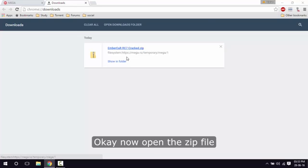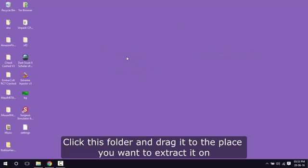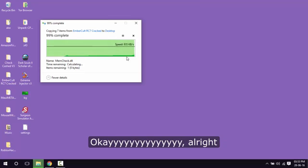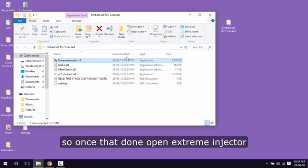Now open the zip file, click the folder, and drag it to the place you want to extract it. I'll just drag it to the desktop. Once that's done, open Extreme Injector.